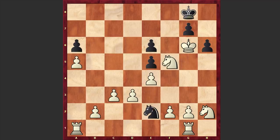Herman captured on f5 but got checkmated after Nf4. Look at this epic checkmate! First Black sacrificed his queen, then two rooks, and only with the last remaining piece managed to kill the enemy king. What a game!